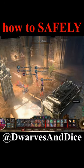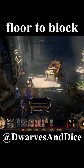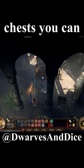If you've ever wondered how to safely loot the sarcophagus in the dank crypt, place chests on top of the vents in the floor to block the grease coming out. If you don't have enough chests, you can also use vases.